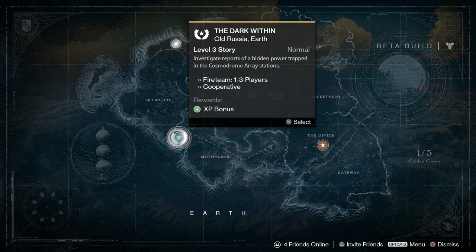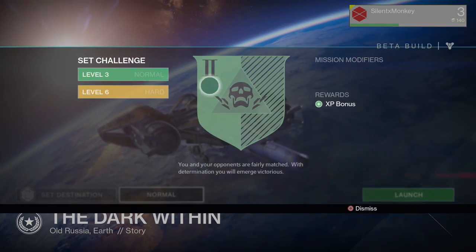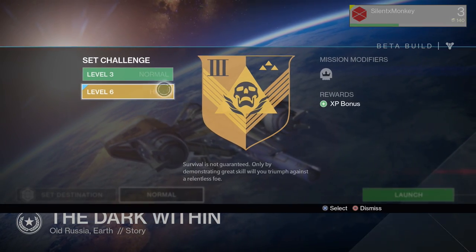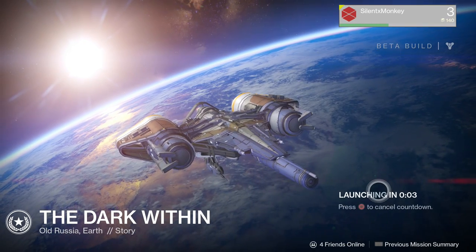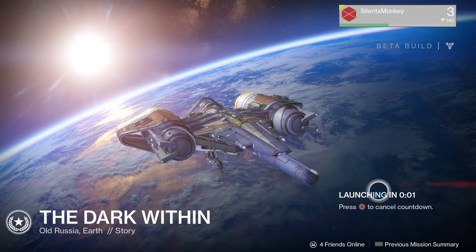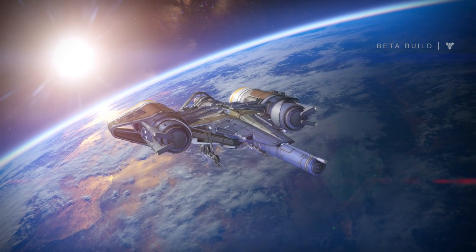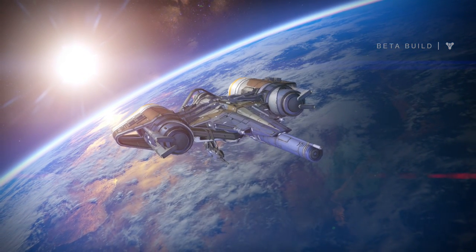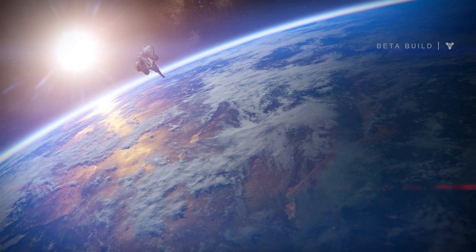Investigate reports of a hidden power trapped in the Cosmodrome array stations. So we're going to fight back any enemies we can find. We can also put this in hard — that makes it level 6 — but I'm not going to do that. I'm going to just jump into it at level 3. I think you can do these with a group as well, but you might have to go back to the city or invite a friend. I don't know how many people are playing this at the moment on the beta, so we're just going to solo it.